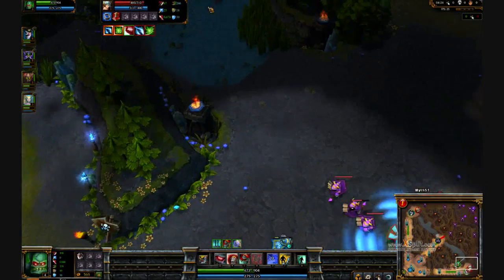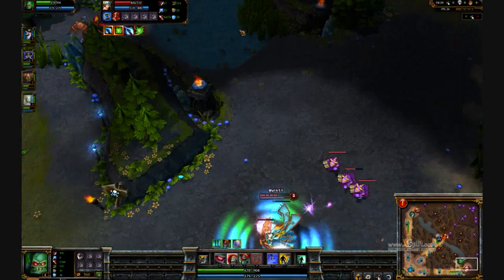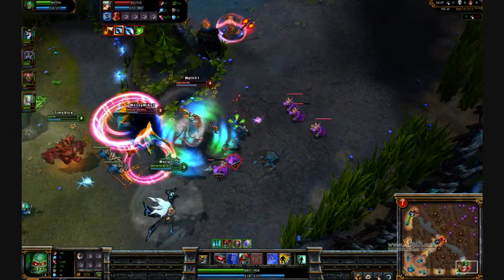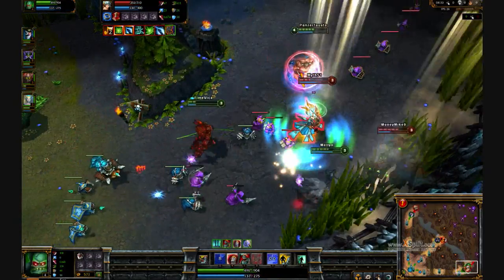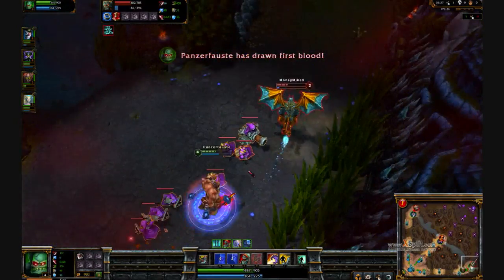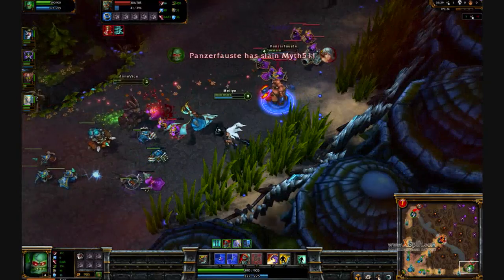I just hit level 4, and I don't have red yet, but I do have my blue buff and my stun. Our Janna just called out that bottom was really overextended, so I'm going to go in and try to get a kill. Basically you just want to run behind them, use your stun, and then lead them by walking in front of them, hitting them, then walking in front of them again and keep hitting them.